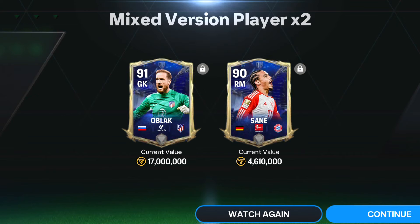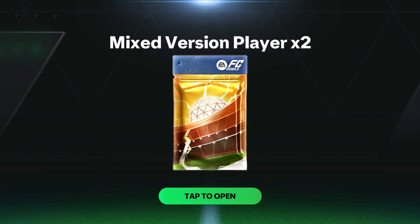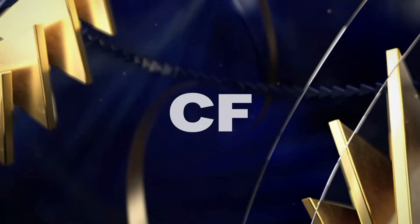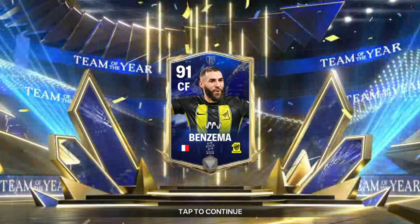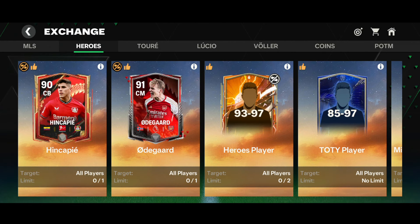We quick-added players for the very last time in my second account and tapped on the exchange. Here goes another Team of the Year walkout - France center forward from Al-Ittihad Club, and we got 91-rated center forward Benzema again, and an 89-rated center back Brema of the TOTY version. Nothing great there.